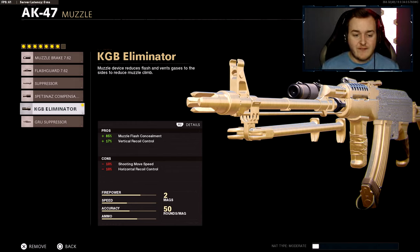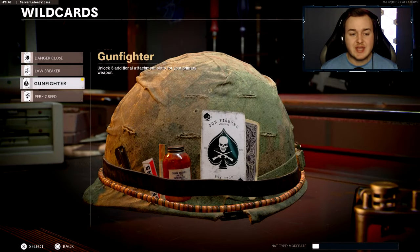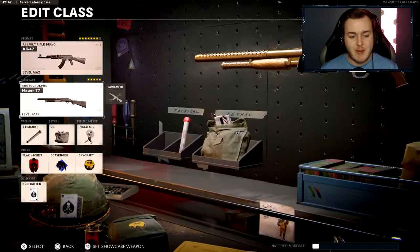For our first attachment we're gonna be using the KGB Eliminator muzzle — that's gonna help with 17 more vertical recoil control. I use this one because this game's weapons tend to have more vertical recoil than horizontal. Make sure to run this for attachment number one. Also, you're gonna want to throw on the Gunfighter wildcard, so make sure to have that on.